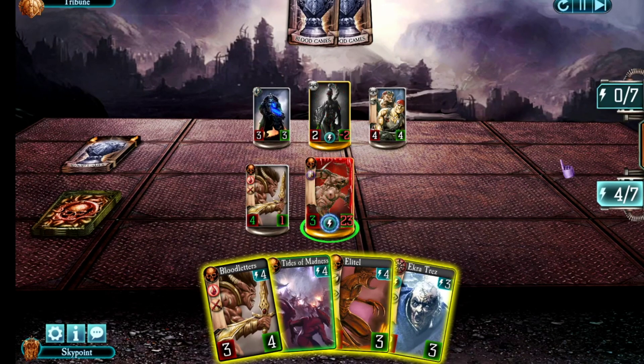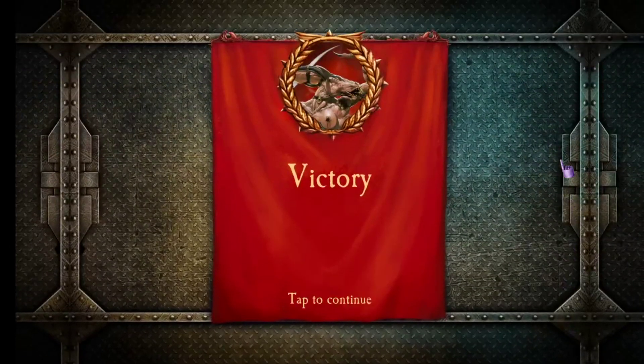There we go. That was a nice little match against a Kalidus Assassin. Obviously, the mistake he made was putting out a two-health troop on turn one, which allowed me to get a Warp Rift and then all the Flies, and things went really wrong for him from there.